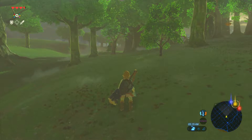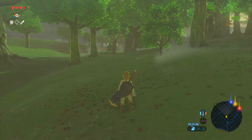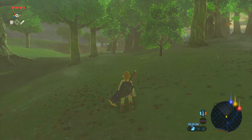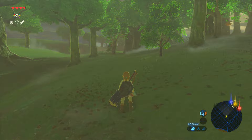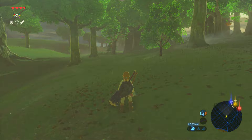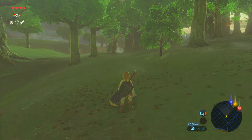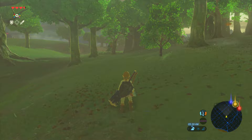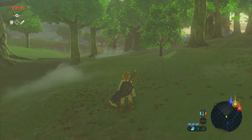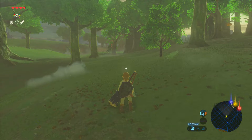But first, I have three amiibos I'm gonna scan in right now. I'm gonna scan my Mario, Yoshi, and Toon Link amiibo. Sorry guys, Wolf Link amiibo won't be in this episode because he's kind of a bully — he picks on any fight that he can. So let's scan in the Mario amiibo.